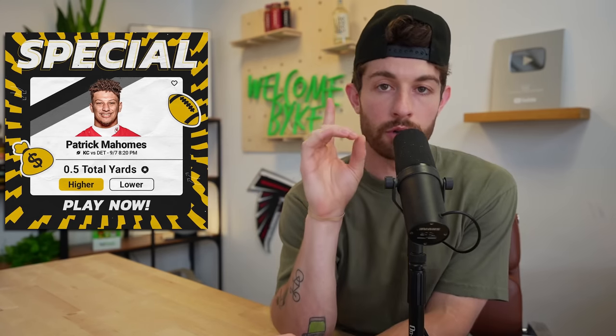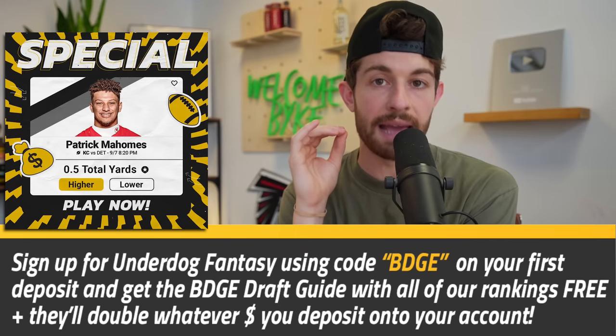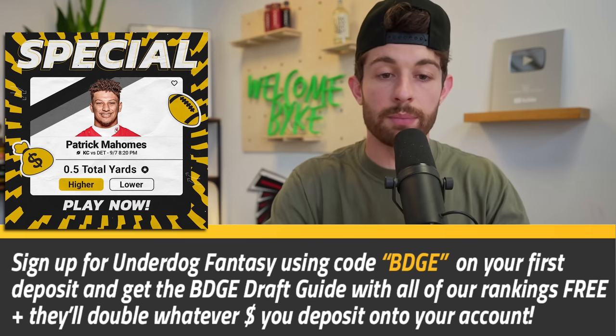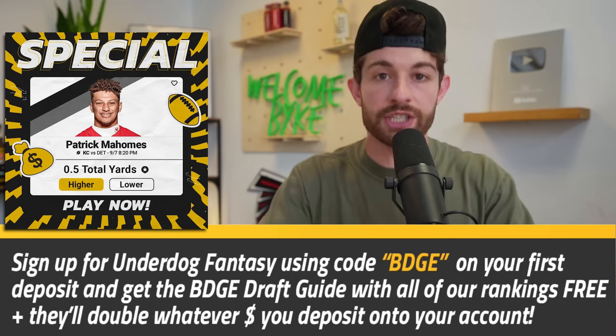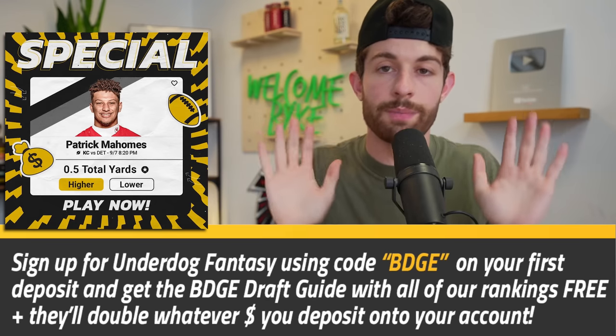Underdog literally has free money sitting on the app for you guys right now. Patrick Mahomes — if he goes over one yard in week one, Thursday night football against the Lions, you win on Underdog. This is real money. If you have yet to download the Underdog Fantasy app, go deposit $10 on the platform and in the promo code slot hit them with BDGE, because they're going to double your money. Then you put it on Mahomes and double, triple your money. The Underdog Fantasy app is the first link in the description. Stay tuned to the end — we've got one bonus dynasty pickup for y'all as well.